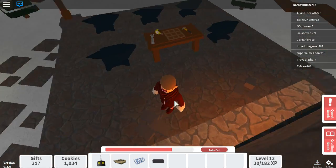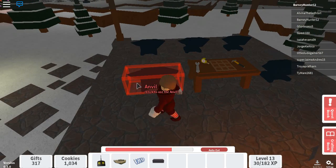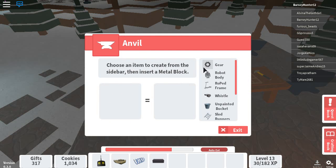These collections here are infinite — they don't go away at all. So let's go to the anvil. It's automatically set for us — we need to make a gear.